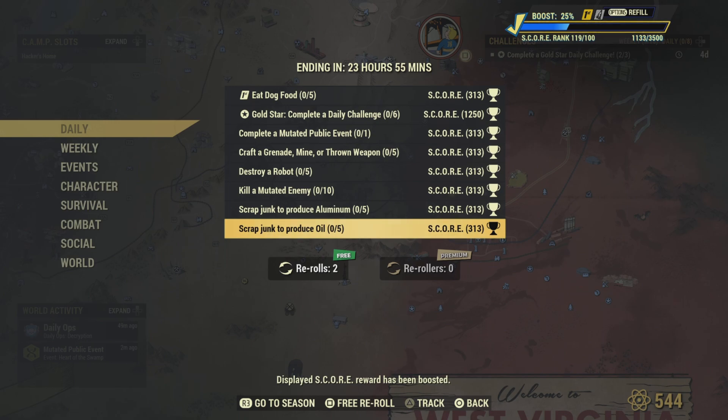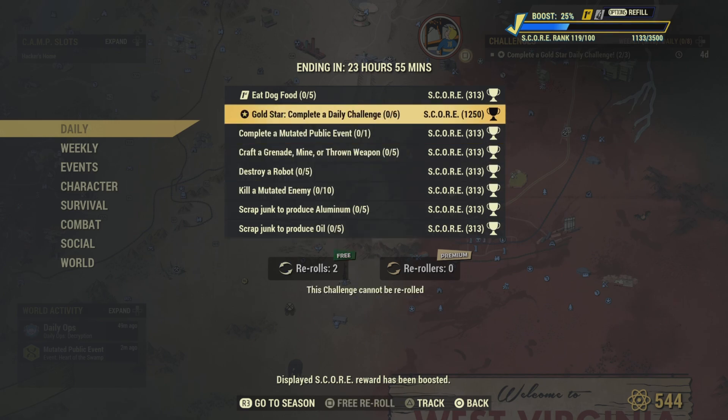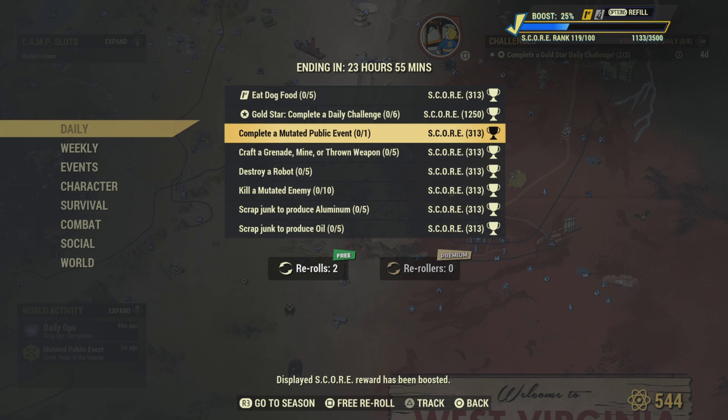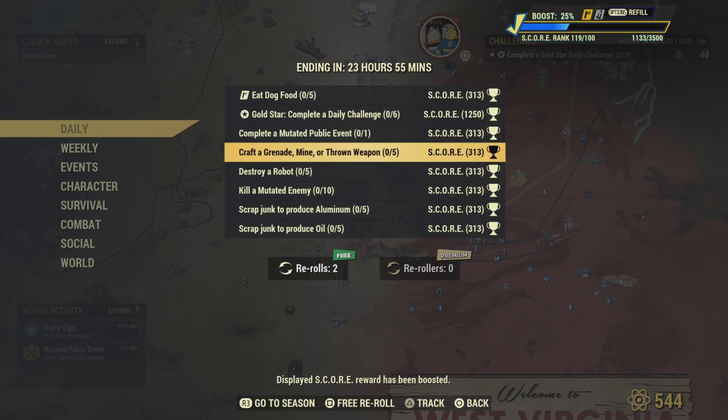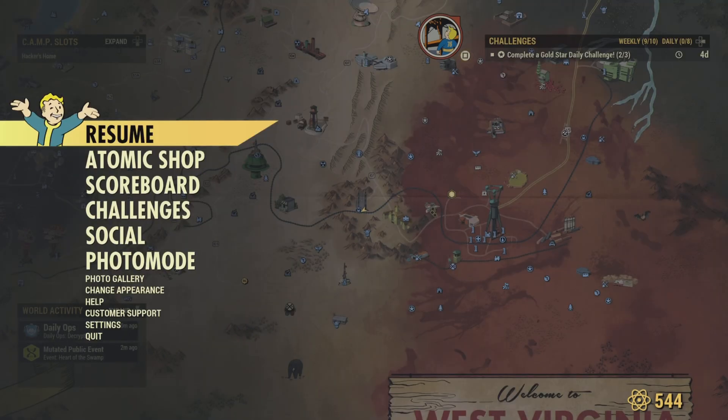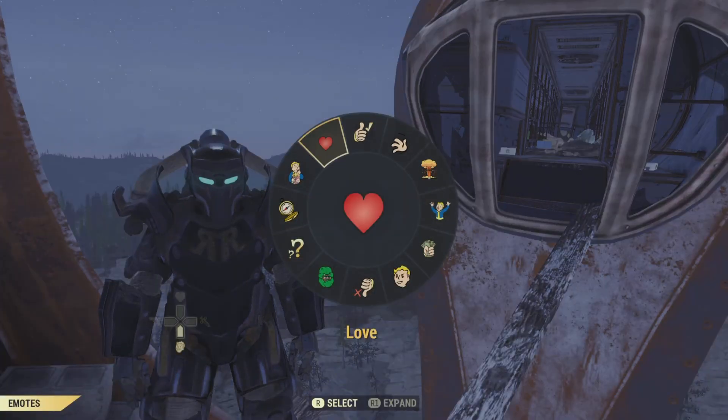If you don't like any of these challenges — like I would re-roll daily ops — you can always use those free re-rolls. If you're out of free re-rolls, use your premium ones. Don't forget if you haven't ranked up the scoreboard, use that booster — trust me, you get good stuff after level 100. That's it, I appreciate you guys watching, please like and subscribe, and we'll catch y'all later!